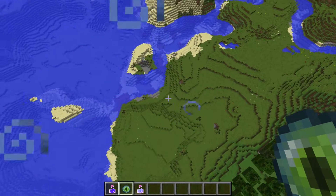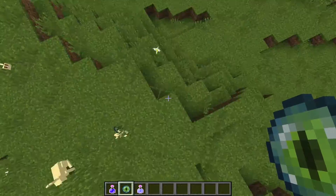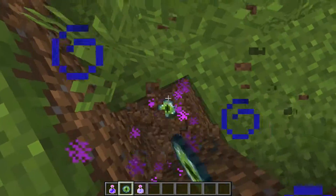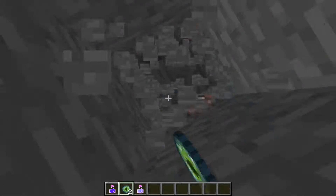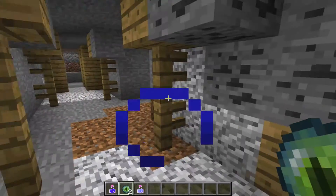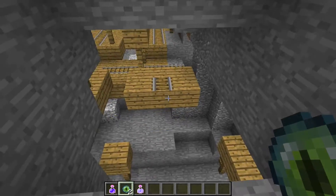So here I am — I've almost found it. As you can see, the eyes of ender are heading down here. So now we need to figure out where to dig. We shall dig right here. Now this is the amazing part about this stronghold. Here we go. So this stronghold is in fact part of a mineshaft, which is pretty cool.